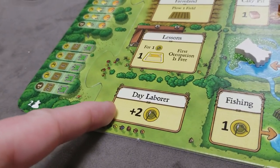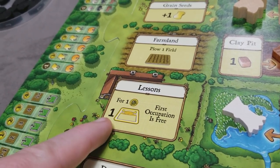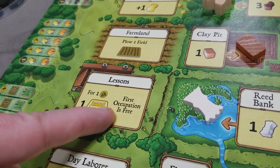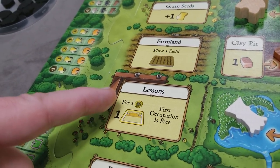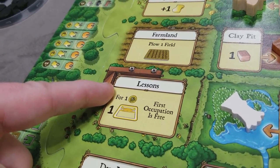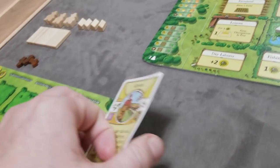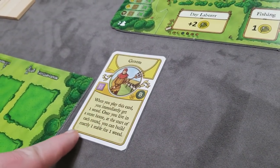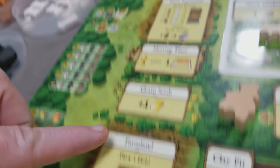The day laborer spot gives exactly two food. The lesson spot allows the player to play one occupation card. The first occupation is free; every subsequent time costs one food. The player selects an occupation card, plays it face up, and gains an ability potentially for the rest of the game. The farmland spot allows the player to plow one field by taking a field tile and placing it on an empty spot on their player board.